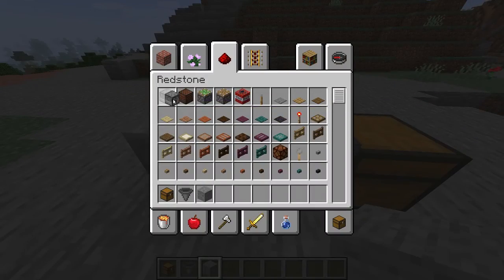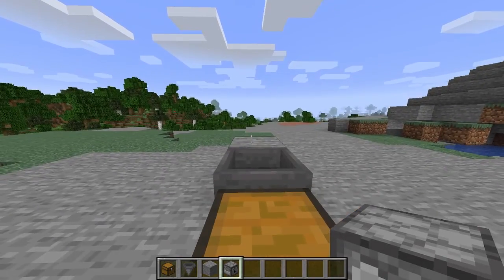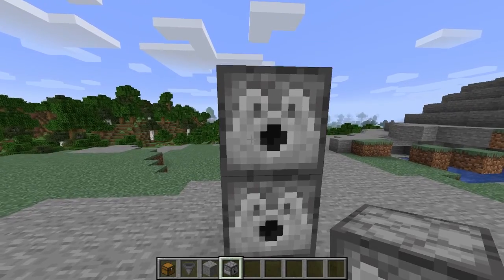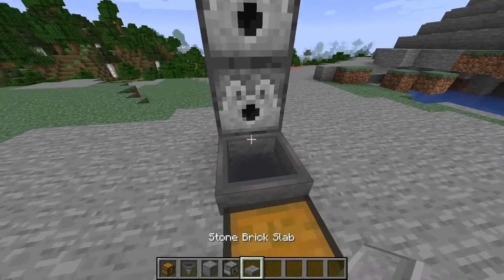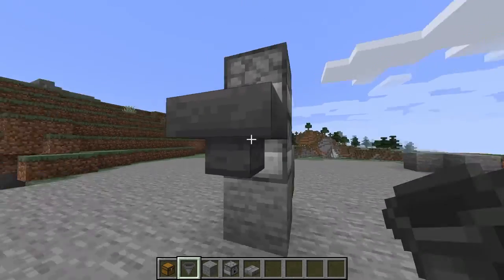It doesn't really matter what block it is, it's not really that important. So after that, place a dispenser on the block like that, and then on top of that dispenser we're just going to place another dispenser. And now you're going to need to grab any slab you want — I'm just going to do stone brick — and then place that there. Now come around the back of this dispenser, the first one we placed, and place in another hopper like that.